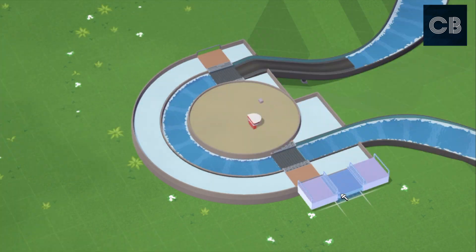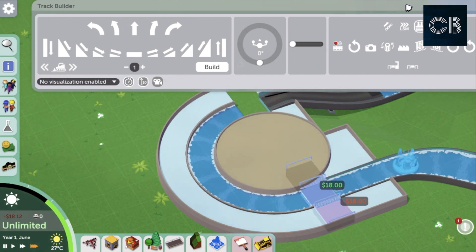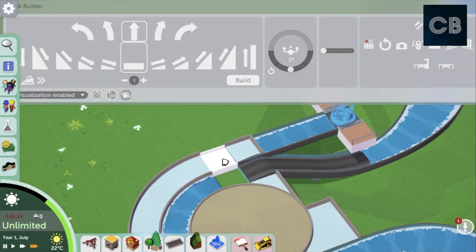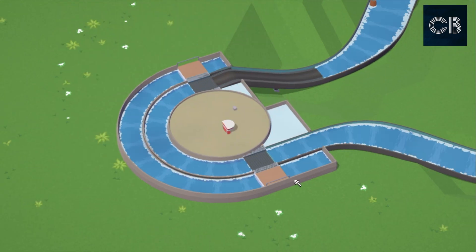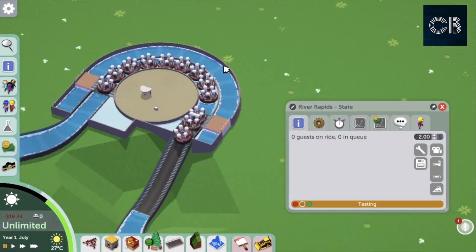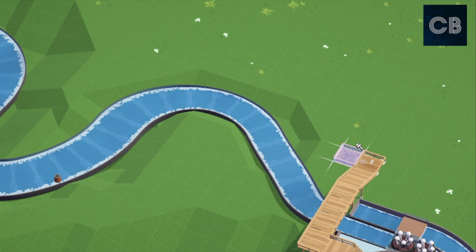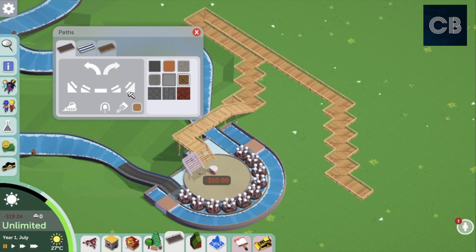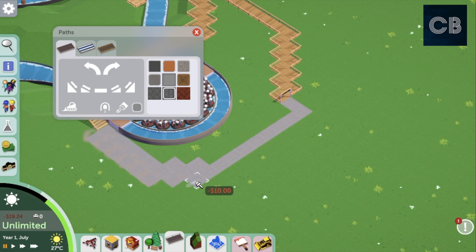I love that river rapids have that round turntable-style station, which isn't really possible with this, so I'm doing a fake one. I've done a one-square-sized entrance and one-square-sized exit, then a curve section. The entrance is on this side, the exit on the other, and the boats will line up in between around the circle - just like that. I think that looks really cool.